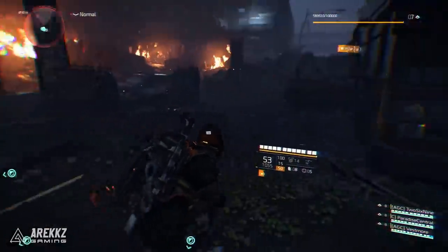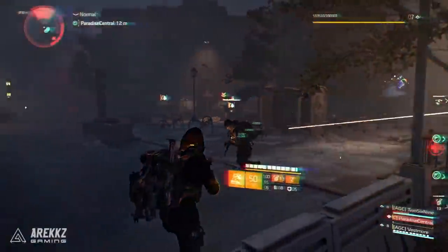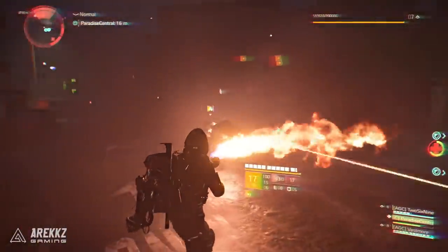Hey, what's going on guys, Arix here, welcome back to another video for The Division 2. In this one I want to show you where you can find two of the new hunters. In the new Warlords of New York expansion there are new hunters to track down, which means upon killing them not only do you get some keys but you also get new masks, and we've currently found two of them.